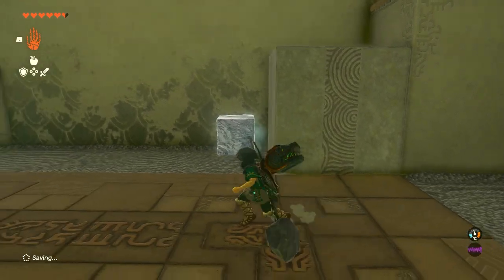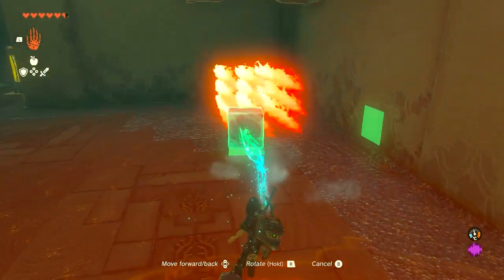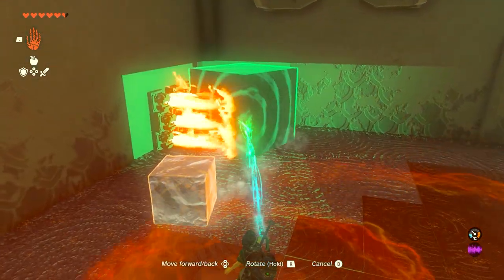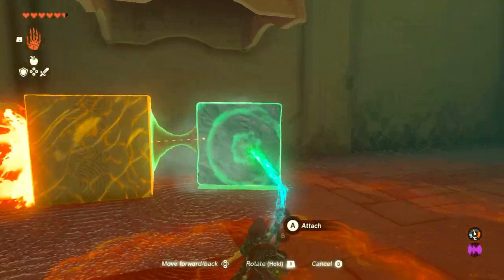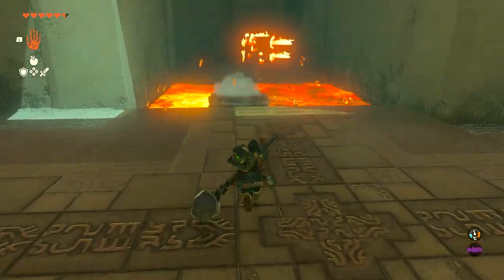Now we need to get a full-sized ice cube, so we're going to go ahead and melt this one. We're going to use the metal block again to cover the flames entirely — just cover the flames like this, and put the cube over here so you can get a nice fresh full-sized one. Now you're going to take it to the lava and drop it in; it's going to make a platform.